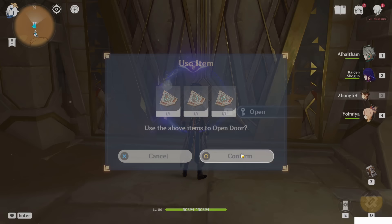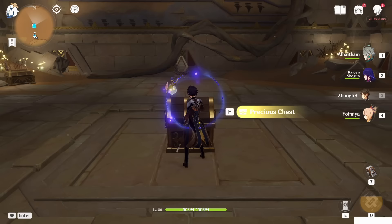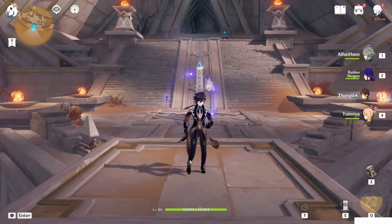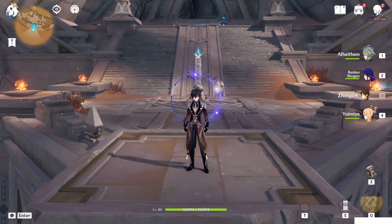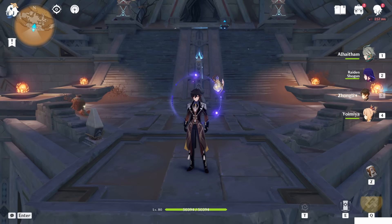Boom — another room, similar to the first one, with story on the wall. Just open this precious chest. That's it, guys — hope this video helped you collect all six mysterious stone slates and obtain the last two precious chests inside this temple. Thanks for watching and see you in the next video!